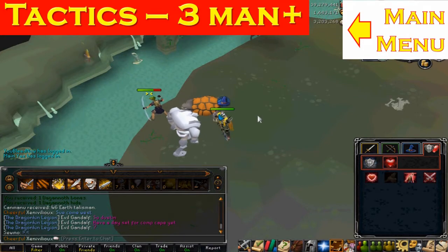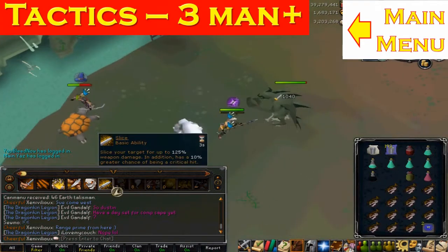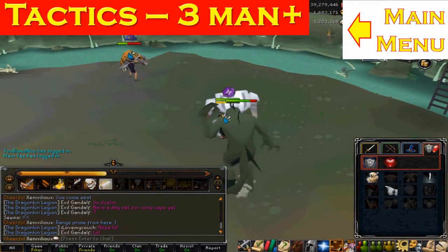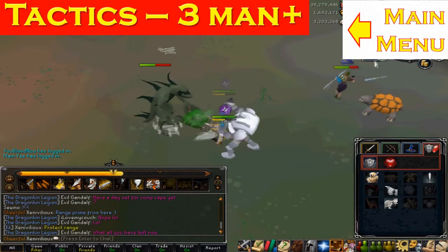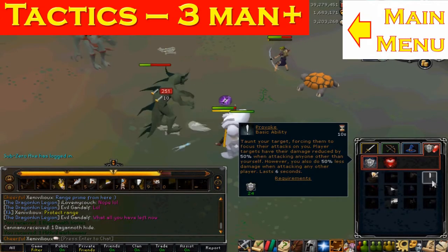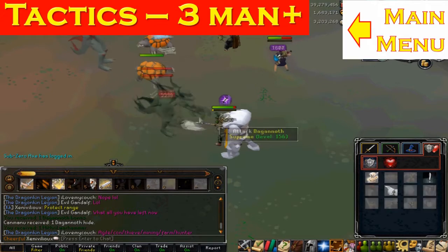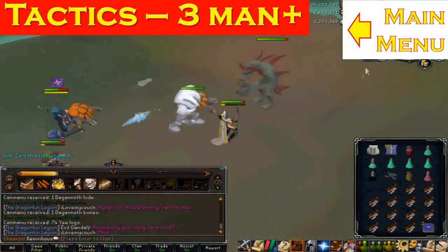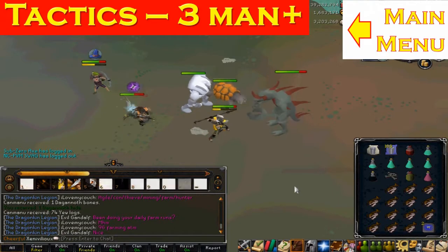Interestingly, you may not be poisoned at DKS at all, but still bring anti-poisons unless you have a unicorn — right-clicking it gives a cure ability that removes poison instantly but doesn't grant immunity like anti-poisons do. Regenerate can be used in areas with fewer Spinolyps, and use Rejuvenate as much as possible since it heals more, though it has a five-minute timer. Use Regenerate when Rejuvenate is on cooldown.